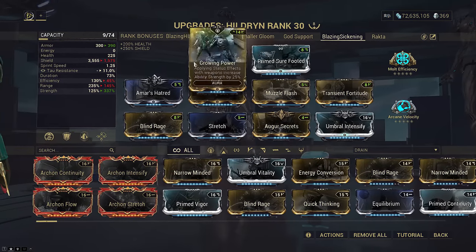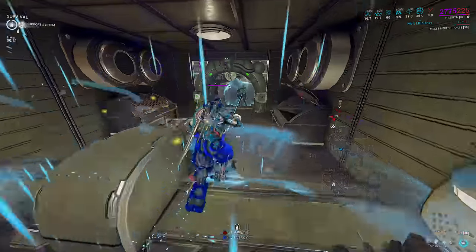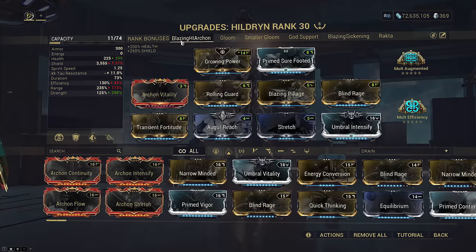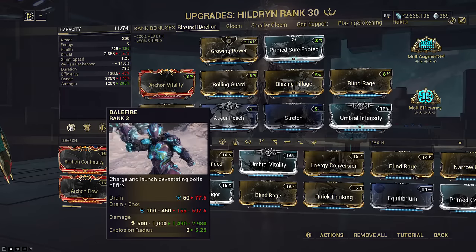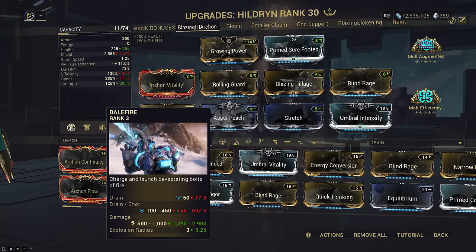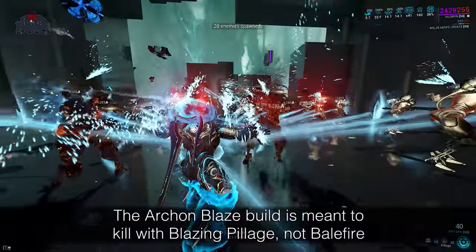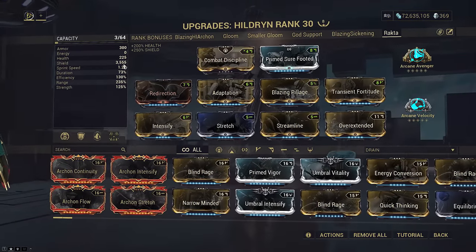Compared to our Muzzle Flash Balefire build that ran only 145 range for a 7.2 meter Balefire — now only 6.26 meters post-Primed Fulmination nerfs. Even our Blazing Archon New Hildren, which arguably is a better build for DPS but only has 175 range, is not exactly a good loadout for that purpose. If you want to use the Balefire as your main DPS today, this is the best setup I can offer you.